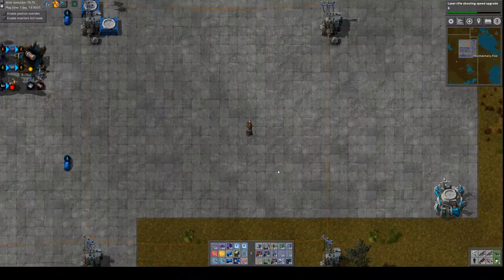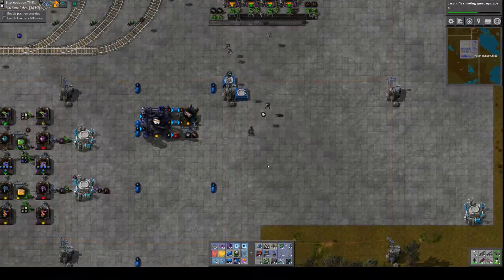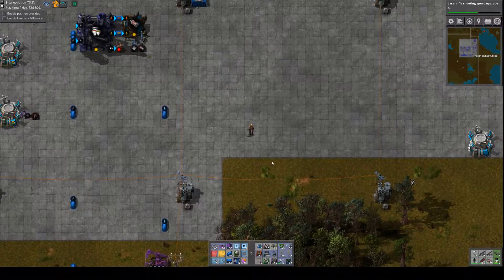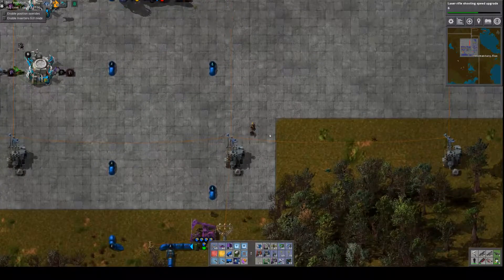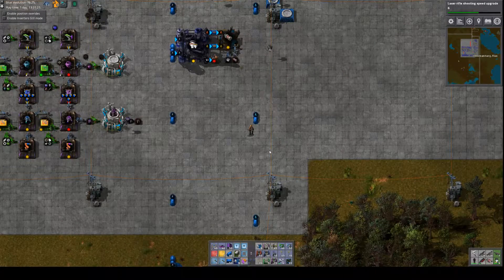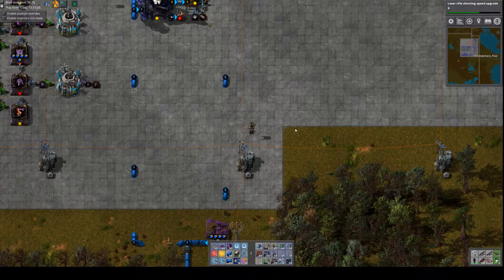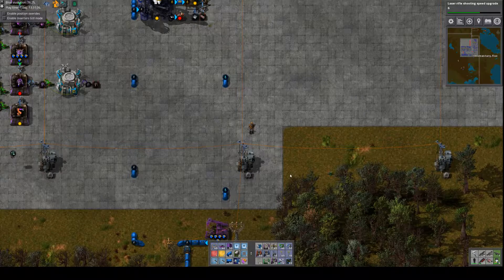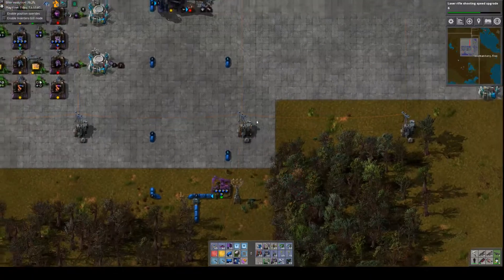Hello everyone, it's Momentary Flux, welcome back to Factorio. We're working on our ever-improving minimalist factory which uses Bob's mods, where our technology is our way to keep things minimalist. In the vanilla game the only way to really improve production once you max out on technology is to add more, but because there are different levels of ever-increasing speed and efficiency technologies, we can keep this minimalist — small but fast and productive.